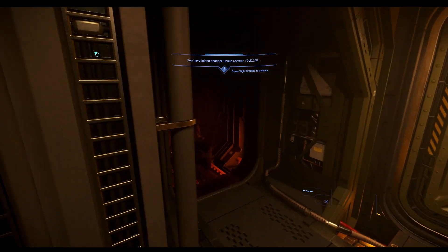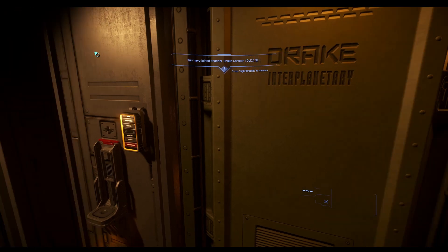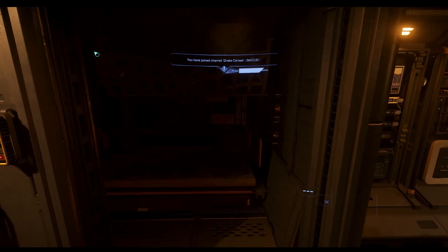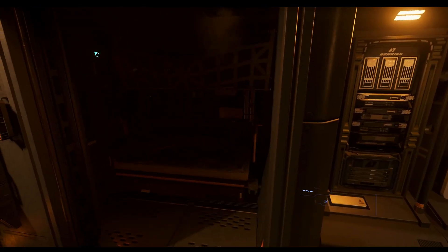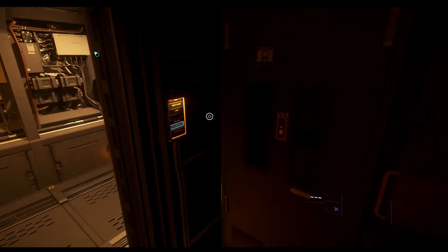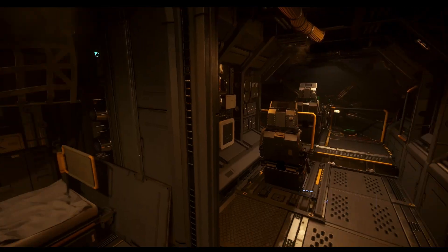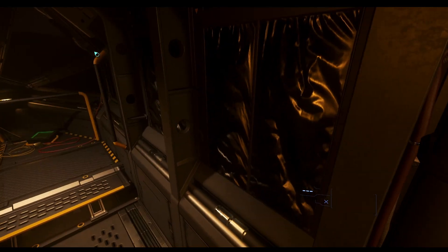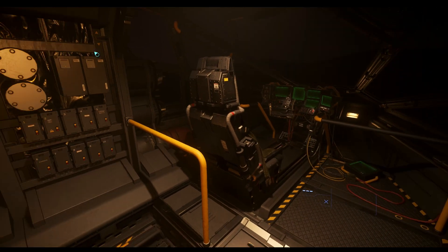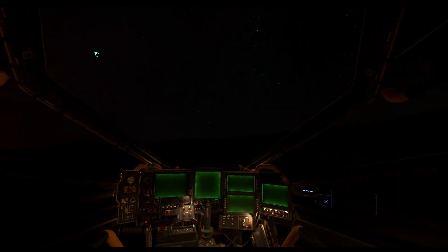Oh, those are turrets. Let's check out the pilot seat cockpit. Oh wait, another room. Is there a light? It's inside — okay, makes sense. This is for the pilot. Co-pilot seat — we'll check that out in space. All right, let's get going.